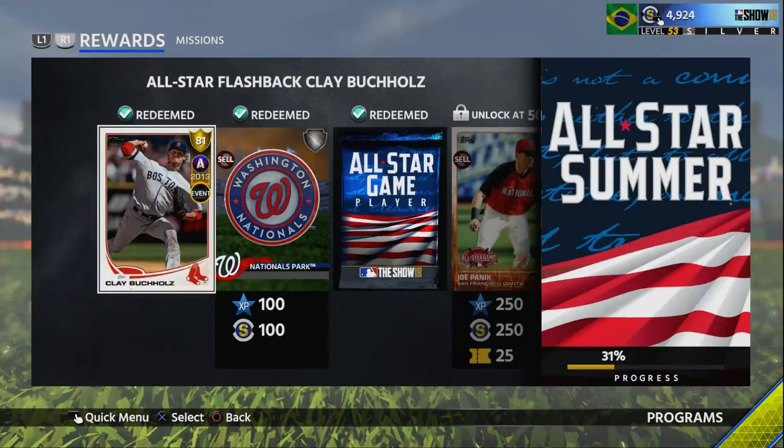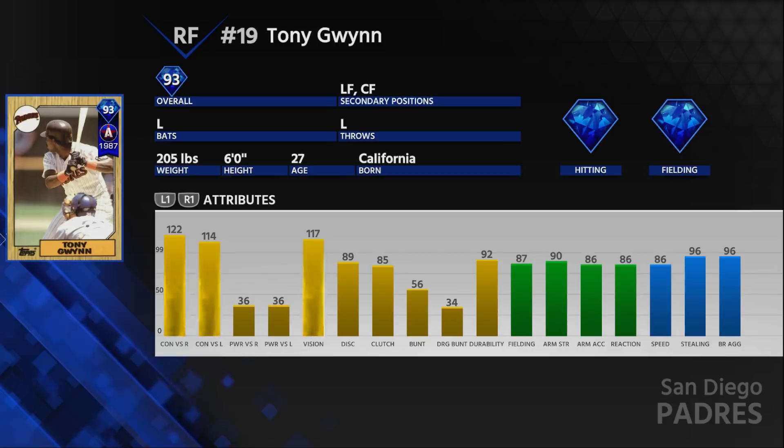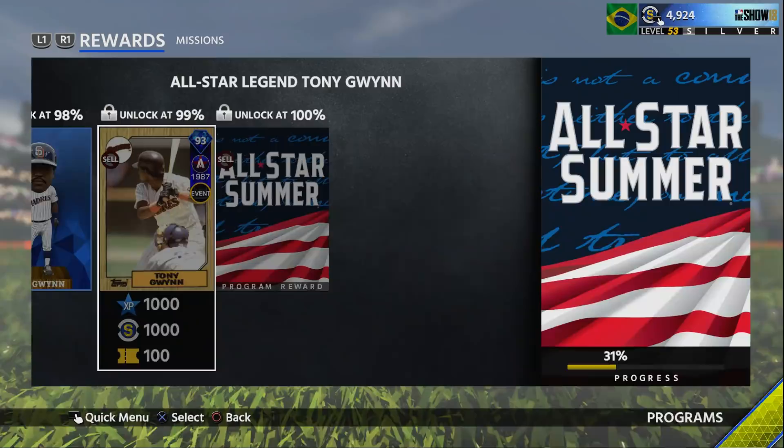We're here for one reason only, and that is the 93 overall Tony Gwynn. He does not have that much power — 36 aside — but he has amazing contact, amazing vision, 90 arm strength, 86 speed, and 96 stealing. This card is going to be kind of like a left-handed Victor Robles. He's going to be a better defender and probably a better hitter, and he's a lefty, so you can platoon those two.